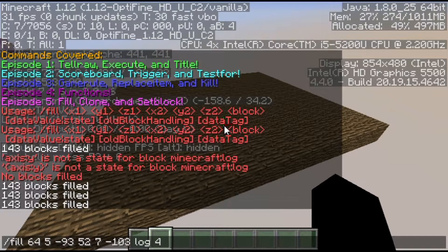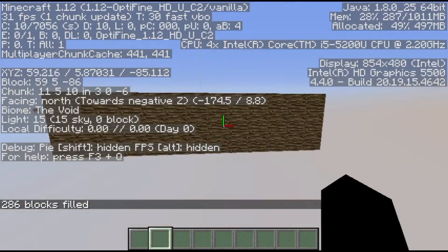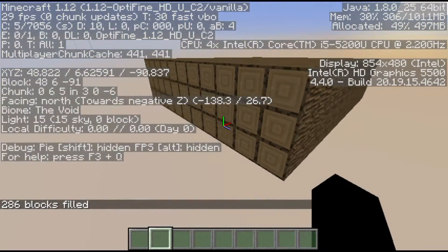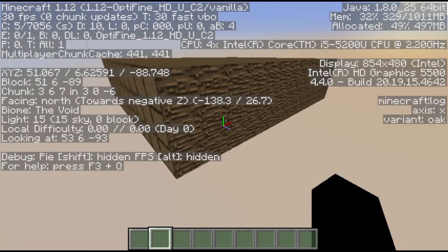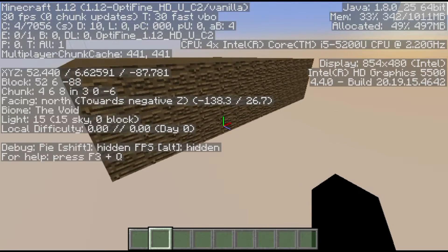We're currently on one plane, so if I were to change the Y to say 7, that means it will span Y coordinates 5 to 7 — Y is up and down, X is side to side, and Z is forward and backward. You'll notice it created a structure three layers thick. You can also fill in extra data tag info, but I'm not going to go into that right now.